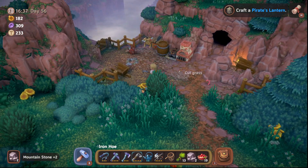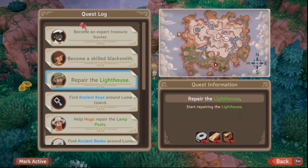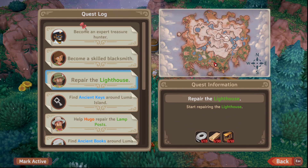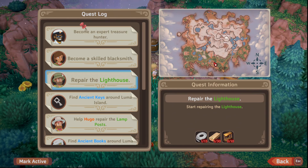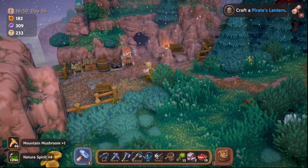Salve, citizens, and welcome back to a little bit more Luma Island. We are in the mountains, as you can see, so here's the entrance to the mountains, and you go just left a little bit, right to here. You will run into this cave.